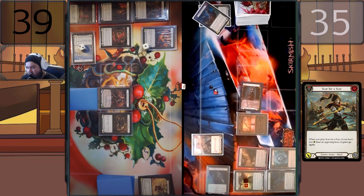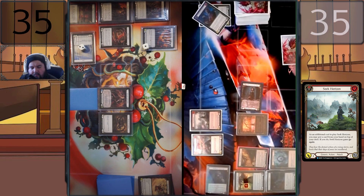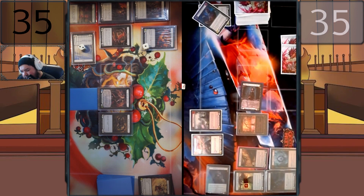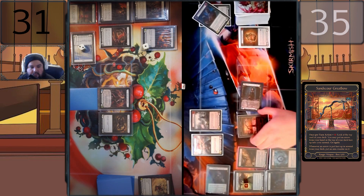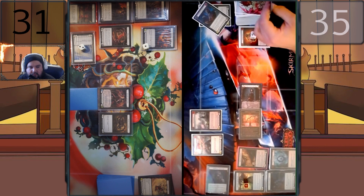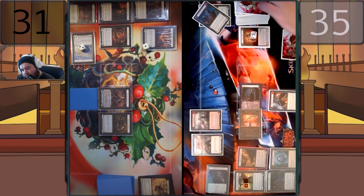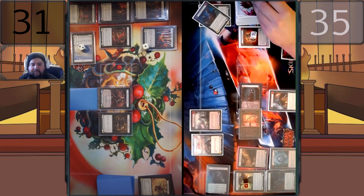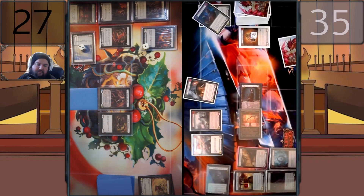I'll come in with Scar for Scar for four, go again. I'll take four. Seek Horizon putting a card on top of my deck, giving it go again — coming in for four, go again. Just a generic four, go again — I'll take four, down to 31. I'll pitch to Sandscour Great Bow with two floating. I'll choose to top-deck — Ridge Rider. If put into arsenal face up, opt one. She opts one — shoot Ridge Rider for four, take four, down to 27.